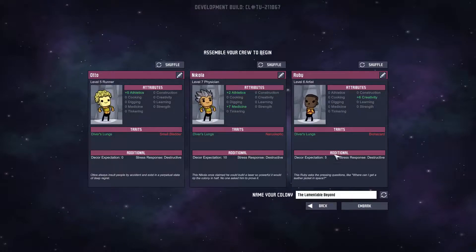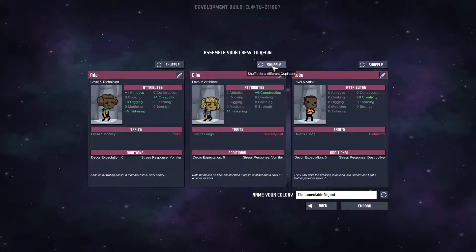We don't want anyone who is destructive, so let's shuffle away from them. I don't want the bottomless stomach. Mouth breather — no, mouth breathers use up too much oxygen. We've got a vomiter who's a yokel, meaning they can't research. Grease monkey — that seems like an alright person. Let's shuffle this one. Scaredy cat, diver's lungs, a bit of construction. Possibly.